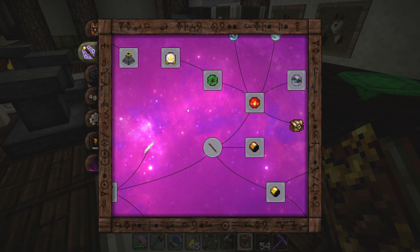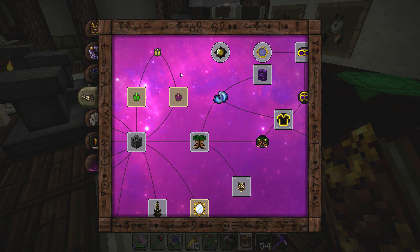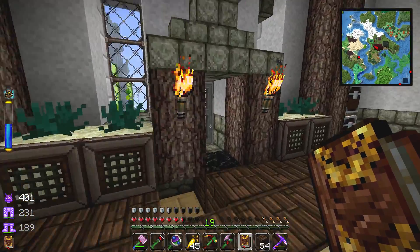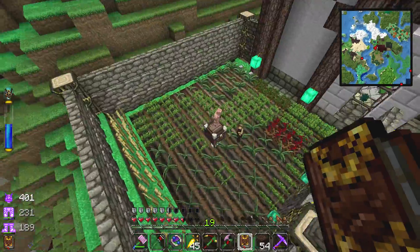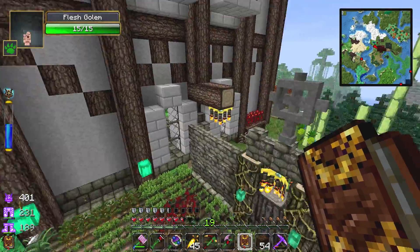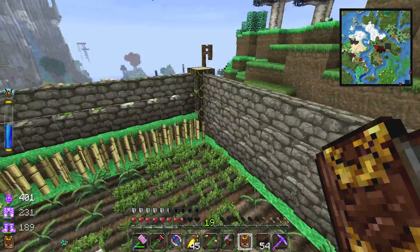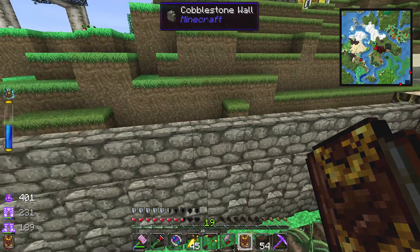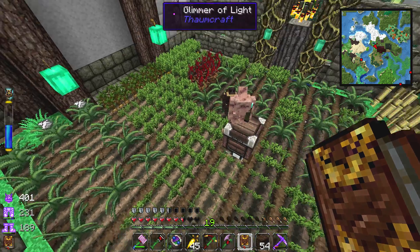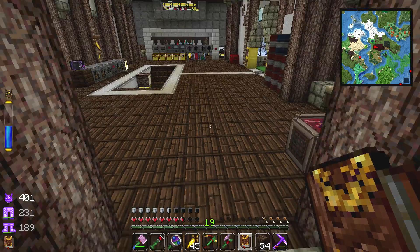I wanted to make a lamp of growth. In a past episode I used to put watering cans above my crops using the autonomous activator — it had a watering can and it was watering the crops, which was amazing. It was too productive though; apparently they had to nerf it. Now if you put a watering can in an autonomous activator it basically breaks it, like it slaps you on the wrist. So the way we're going to combat that is by making one of these lamps of growth.